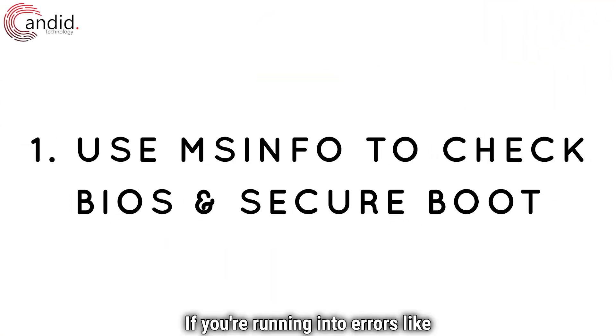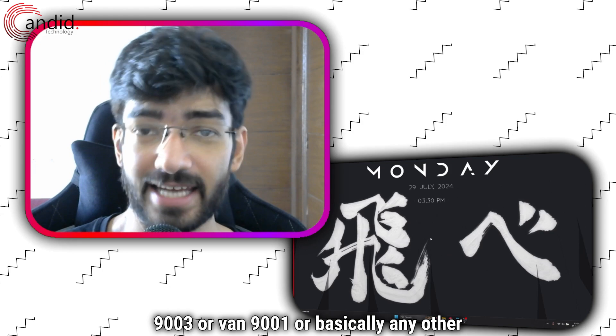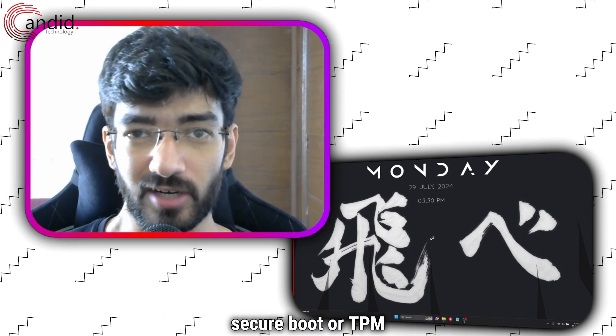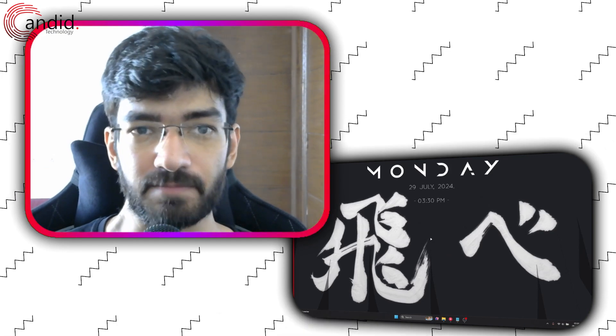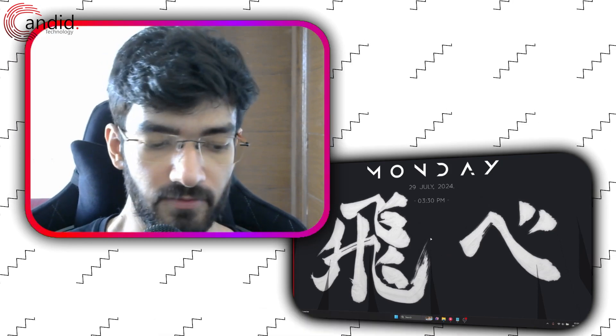If you're running into errors like Vanguard requires secure boot, or VAN 9003, or VAN 9001, or basically any other Valorant error that says you need to enable secure boot or TPM, chances are it's an easy fix — you just need to head to the BIOS and fix the problem.